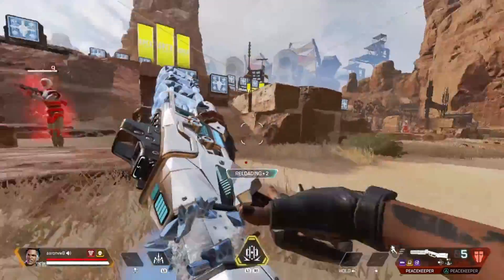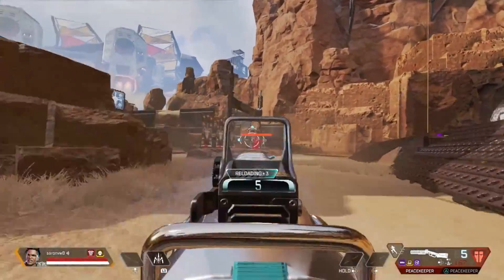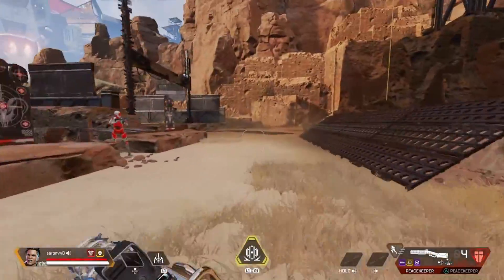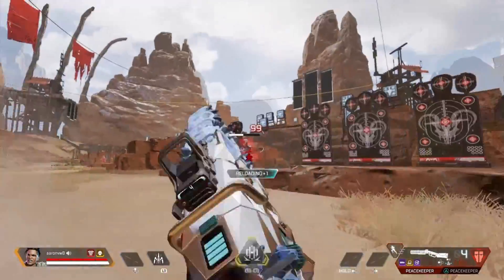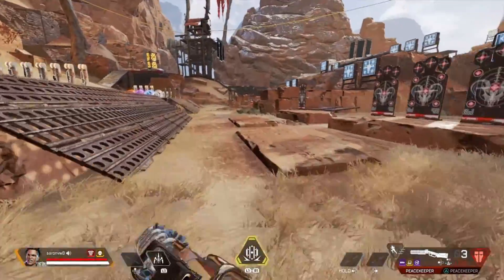The Peacekeeper with that choke is also really good at peeking from cover. You can peek out quickly, aim down sights, hit them with that shot, and then peek quickly back into cover. This is really good when you're holding a door or peeking out from cover and going back in.